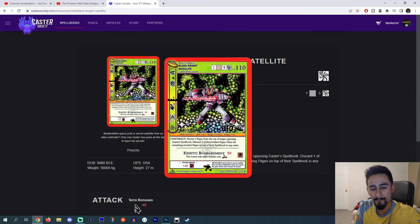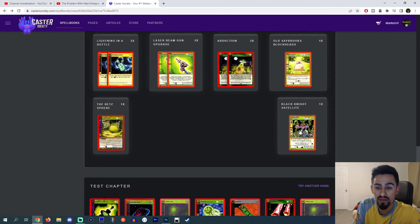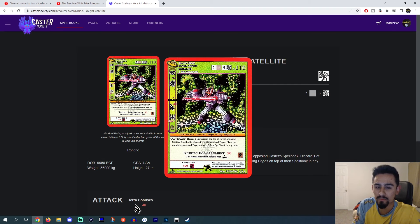Black Knight Satellite is something I might have taken out — I would have potentially put in just another gun. But Black Knight's a pretty big body. It has a kind of mill effect on Contract, and it can hit Burrow of Beasties, which is pretty cool. I would imagine John was probably expecting some more Worms, so I think this card has a decent side against Worms. A little bit expensive, but it's pretty nice.